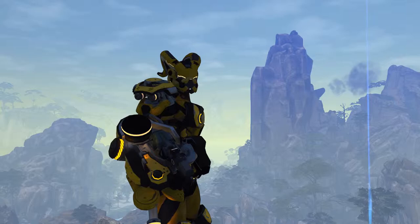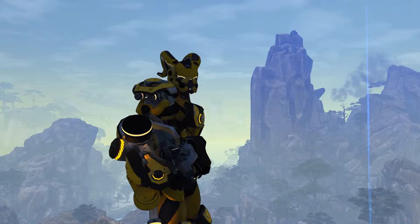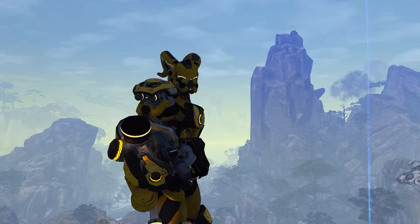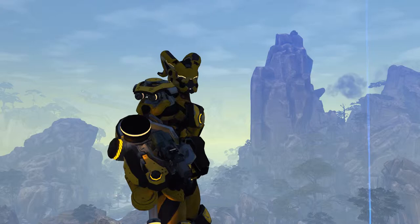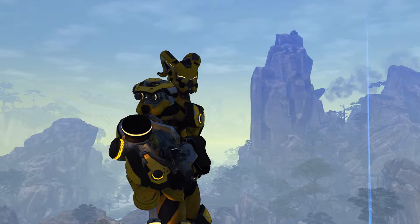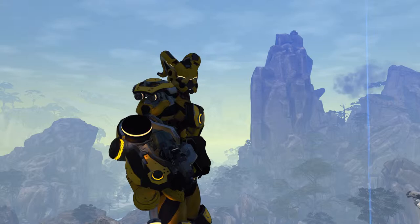Hunter could be another viable option, but most threats to your turrets come in packs — multiple juggernauts, multiple deadly enemies. Hunter takes about two and a half seconds to reach a full stack, and once you kill that enemy you might face two or three more threats without the full bonus. You'll only get 10% on your first shot and have to build it up again. With Anatomy Lessons, you take that 50% off the first target, then shift to each new target quickly while retaining the 50% damage boost. That's why I chose Anatomy Lessons over Hunter.